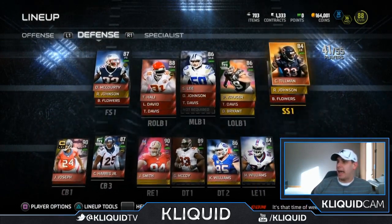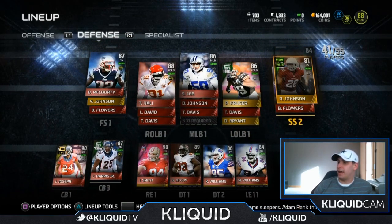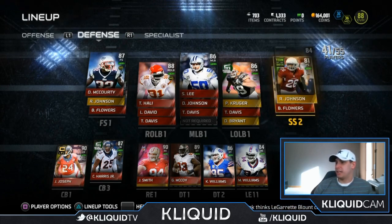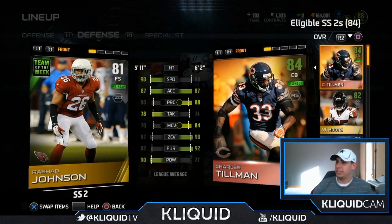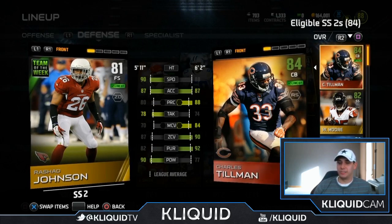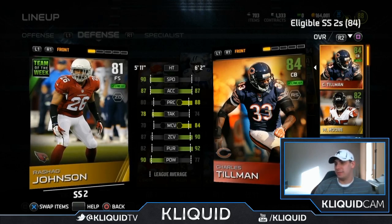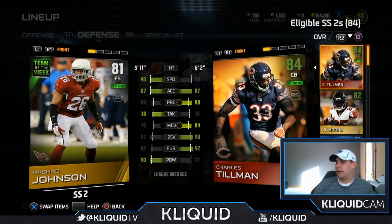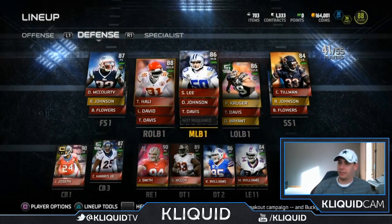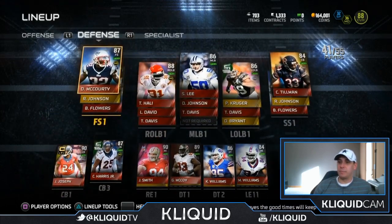I am starting Charles Tillman at strong safety because he's actually really good there. I've really tried to decide between two players. Rashad Johnson is faster than Charles Tillman, but he doesn't quite have the skills in zone and man coverage, though he does have better hit power. I'm debating between the two, but I think I'm going to stick with Charles Tillman because he's got so much better play recognition, zone coverage, and all those things. At my other safety, I have Devin McCourty — this is an awesome item, he was amazing in Madden 25.